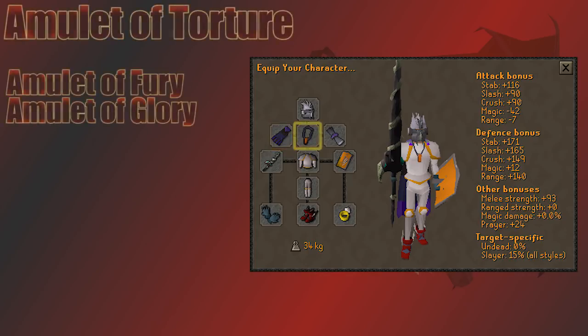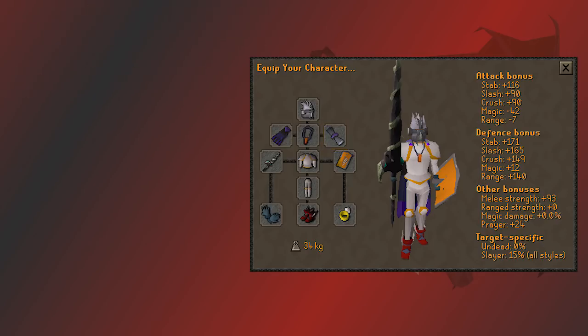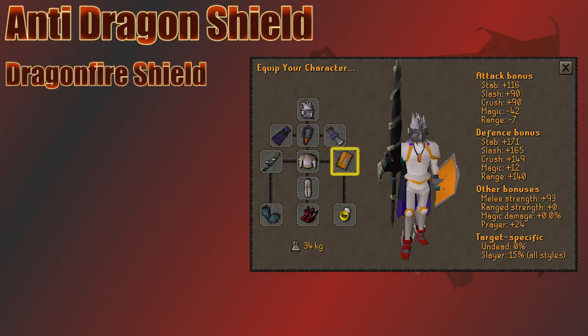For my amulet I bring the Amulet of Torture, best in slot melee amulet, though it could be replaced with a Fury or Amulet of Glory. In my arrow slot I bring Rada's Blessing, a reward from the Kourend Diaries — the elite version gives an extra prayer bonus over other blessings. For chest and legs I go with Proselyte Armor, since defense bonus doesn't really matter much here when protecting from melee with anti-fire gear. For the shield, I go with the regular Anti-Dragon Shield. A DFS works too but takes up an expensive item slot and isn't really worth it.